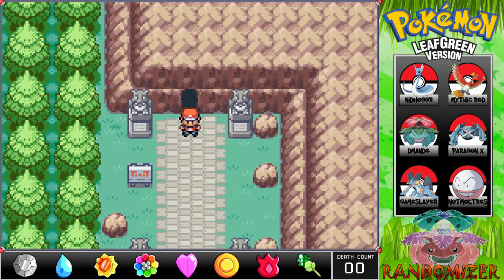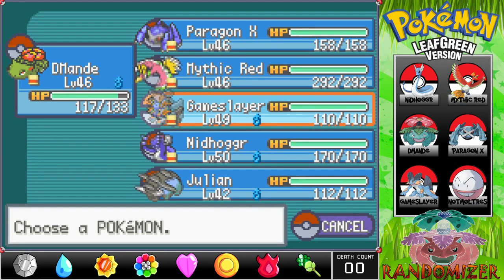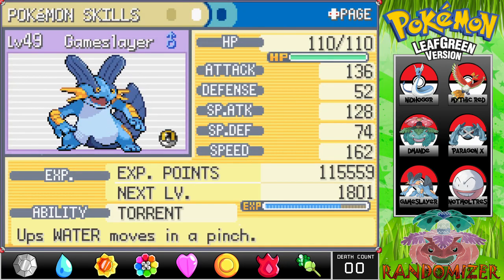Hey guys, Monster Matt here, welcome back to the Pokemon LeafGreen Randomizer Nuzlocke. We're before the entrance to Victory Road — there's a playlist card on screen. Last time we beat Giovanni, who was actually named Florentino, the eighth gym leader. We then caught Gameslayer, the newest member of our team, who has proven himself amazing — a Swampert with Torrent, a massively powerful moveset, and a good stat line.